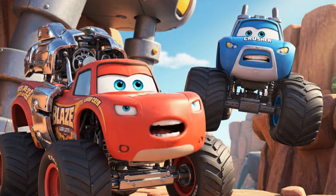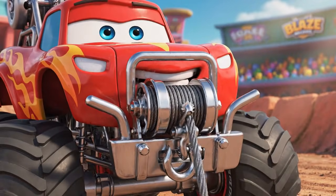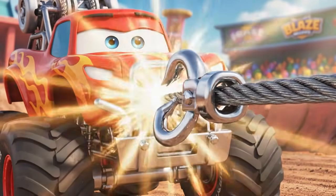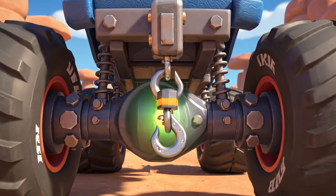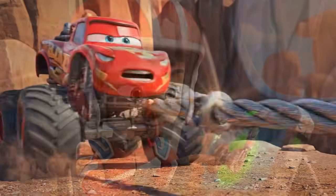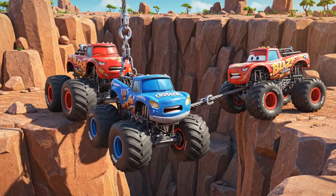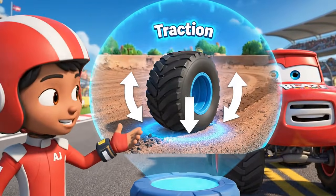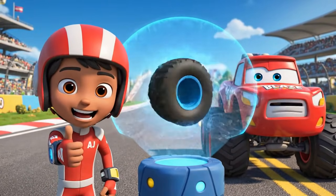Phase one complete! Now for the counterweight — my super winch is ready! Get set, Crusher! Hook connected! Solid connection on the rear axle! I'm using our mass as a counterweight — steady pull! We need friction to keep us stable! That's the force between the tires and the track that keeps us from sliding!